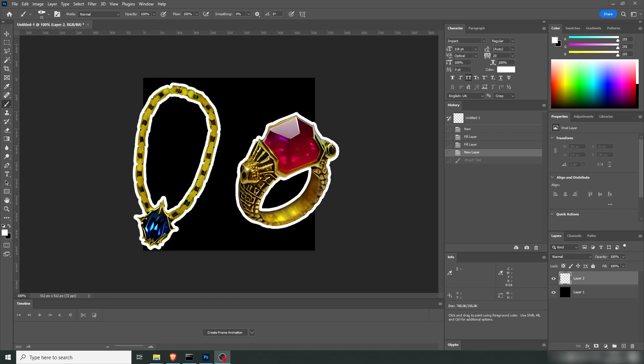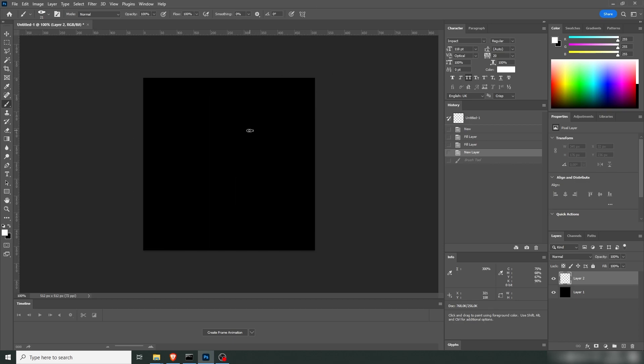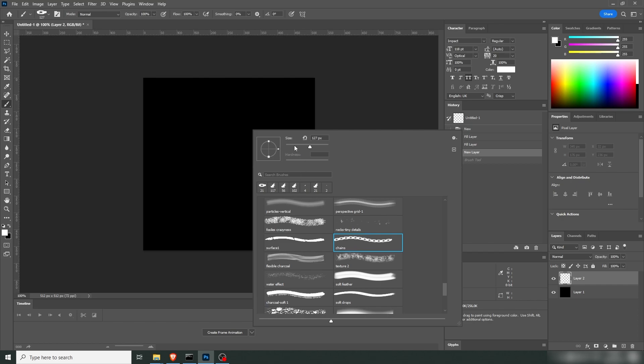Hello everyone, today we're going to continue our game AI art series. For episode 2, I thought we could create some jewelry. I'm in Photoshop right now and I have a chains brush, so I'm cheating a little bit.